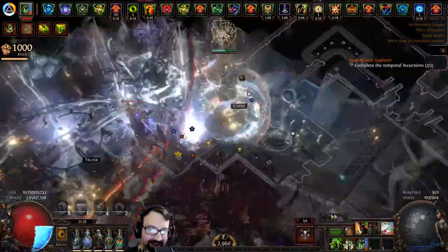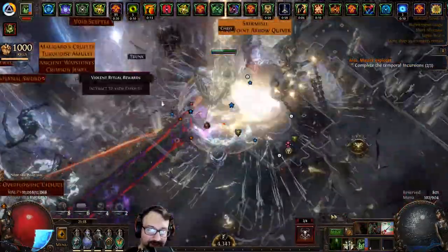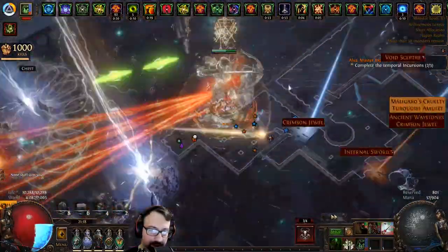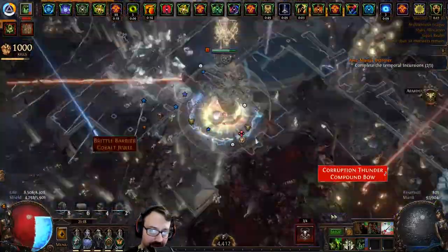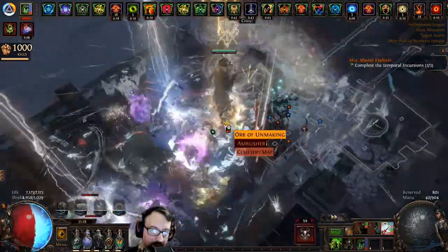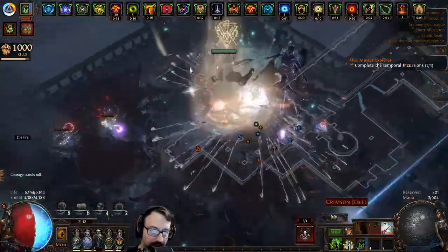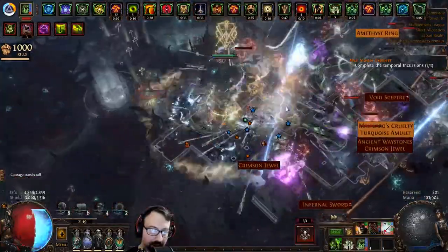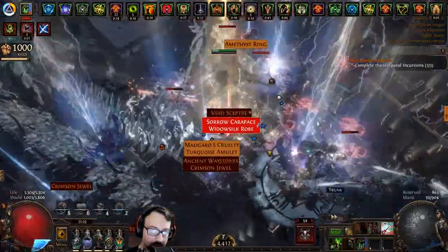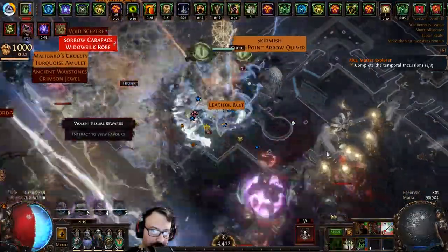There are monsters everywhere — so weird. 100% deli again. A breach and an abyss at the same time — I'm trying to maneuver my character not so successfully. This means my headhunter buffs are going to go down. Woah, that's some grasping vines combined there. Alright, let's get out of here.